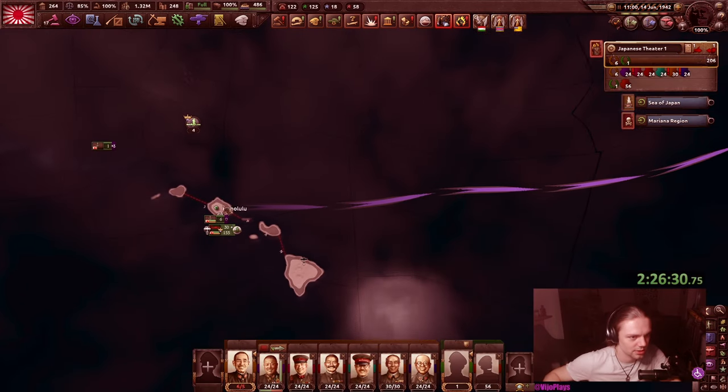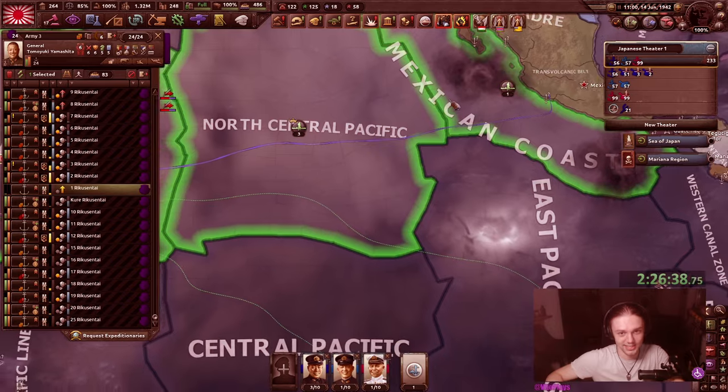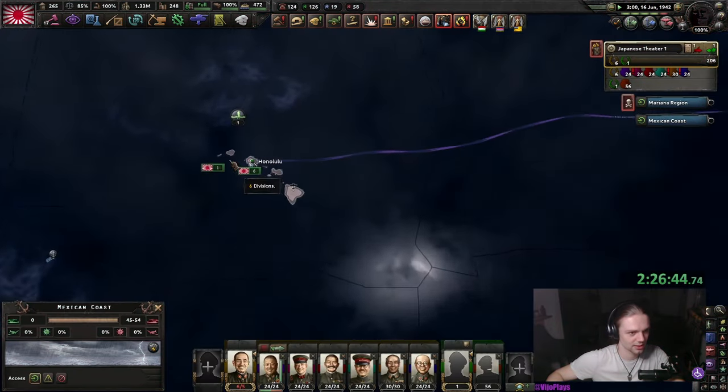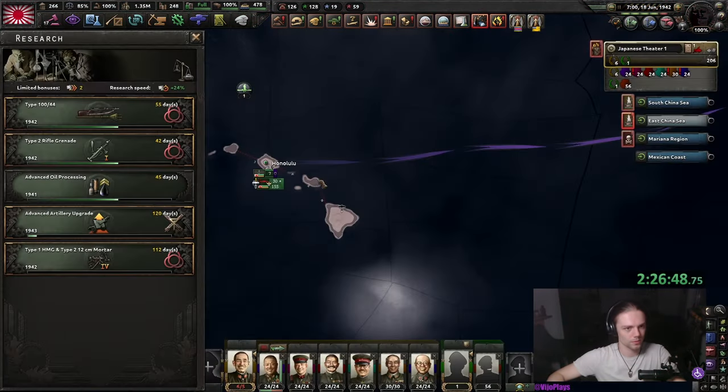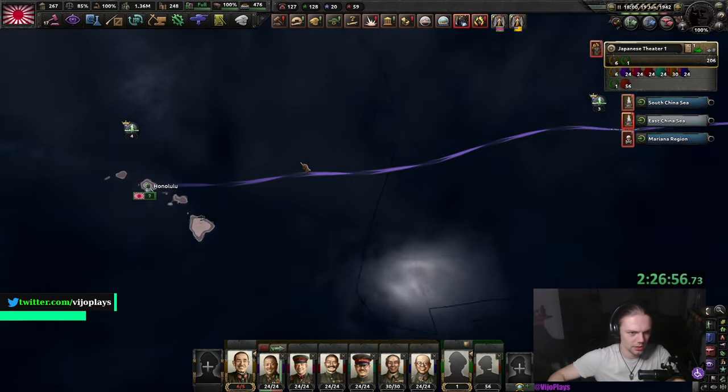I sent our American spy to Washington and built a radar station to boost our intel efficiency. We have green on these two fields and now we're only missing the Mexican coast. Select all the carriers — we might have to split this up even more. There are still the 1936 carriers. Get the 1936 carriers — they have the range. Navy is easy against the AI.